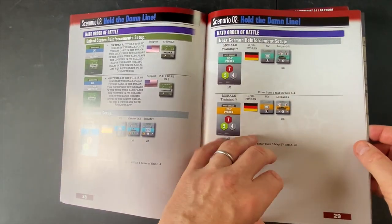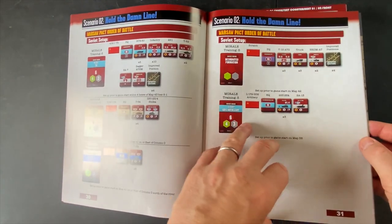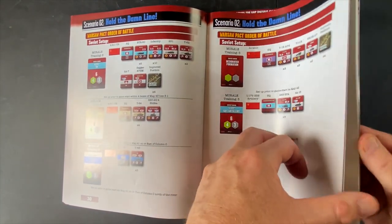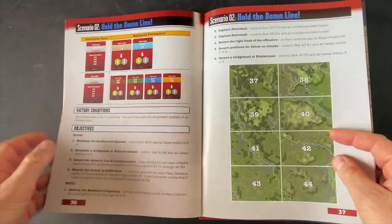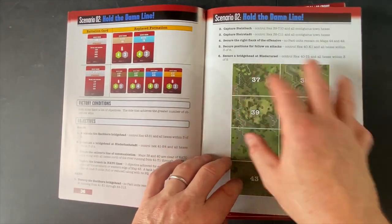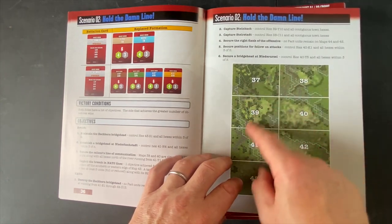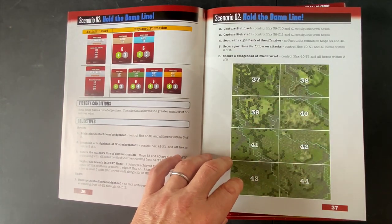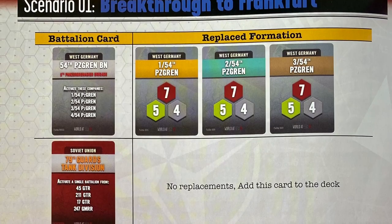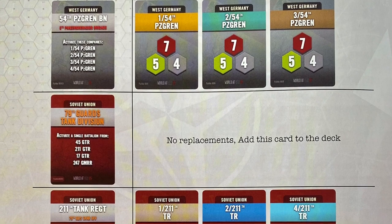When we look at the maps, you get eight maps, all geomorphic, and they can all fit together. One of the big benefits to this expansion is that you get these eight maps that expand gameplay beyond the original. Now you've got a lot more possibilities for creating and generating your own scenarios. You can play either in normal foliage or winter mode with the snow versions.